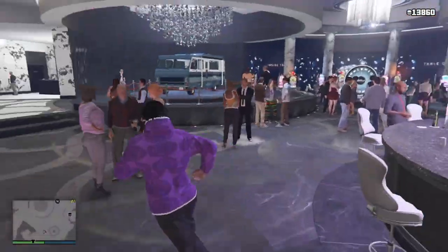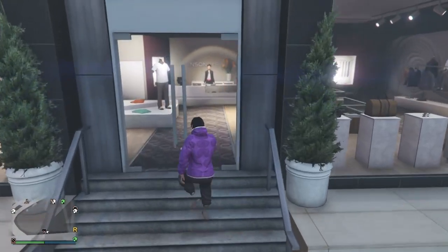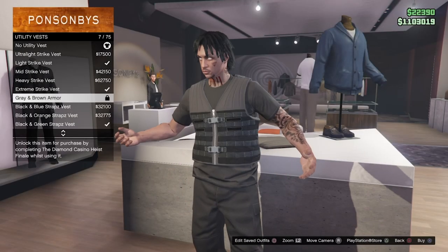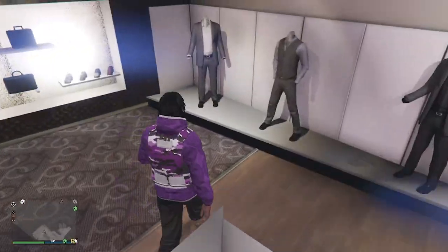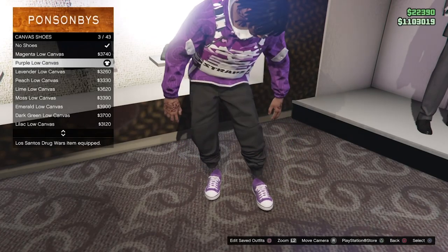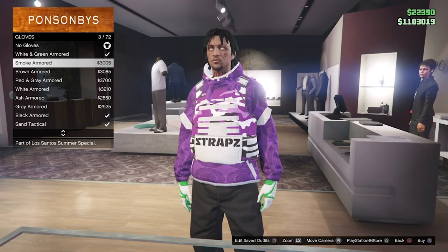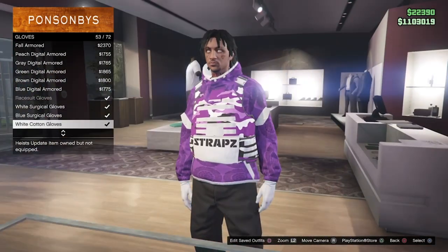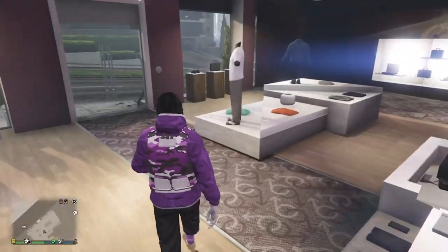Now once you have this hoodie on, go ahead and leave the casino and head down to the nearest clothing store. Once you're there, go over to tops and put on the vest — scroll down to utility vest and scroll until you see the purple straps vest. As you see, it goes perfect with the hoodie. After you have that on, go over to shoes, canvas shoes, and for this one I went with the purple low canvas — they looked really good with this outfit. After your shoes, walk over to accessories, go to gloves. For this outfit I went with the white cotton gloves; I wanted some white incorporated and didn't want too much black.